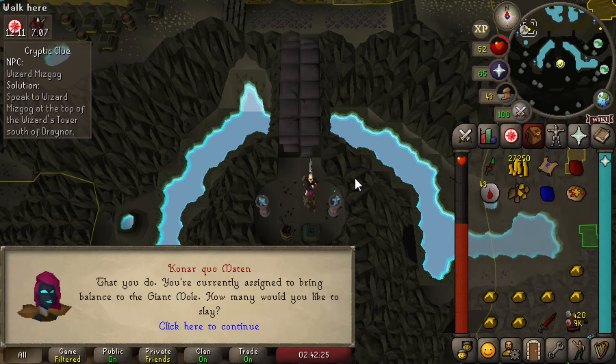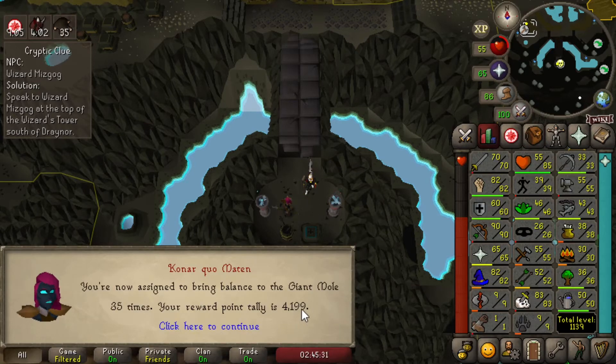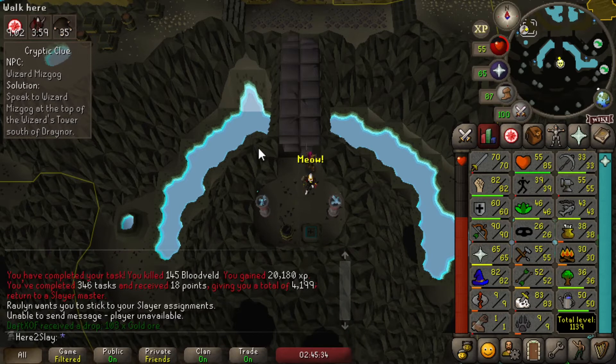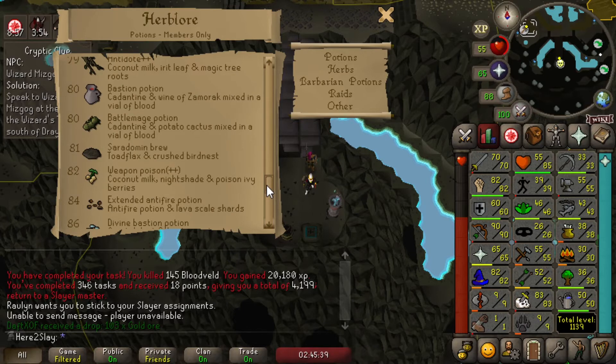Konar gave me a boss task that isn't in the wilderness — since when do you like me this much? Definitely going to do 35. I've got a lot of Slayer points, so if I don't finish the task for whatever reason I can always cancel it. Now in the past I've had a lot of issues with the Giant Mole on my Iron Man — main accounts just coming in and stealing my world and stealing my kills constantly. So I might not be able to kill him that many times. But if I can get a few kills and get my hands on some Bird's Nests for the future — 81 Herblore is extremely far into the future — it'd be a wasted opportunity, especially if I might not ever get the Giant Mole task again.